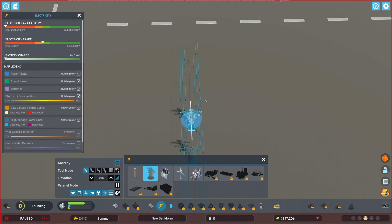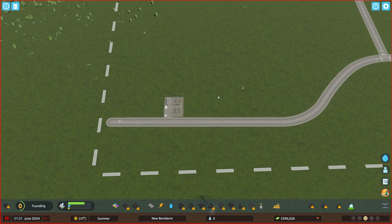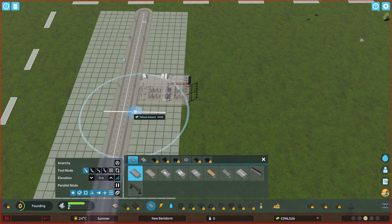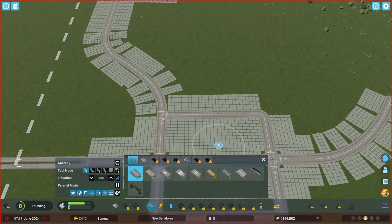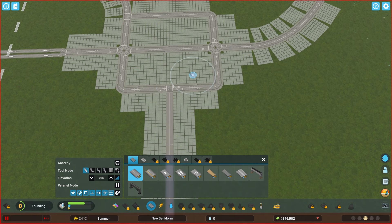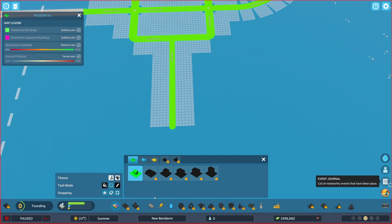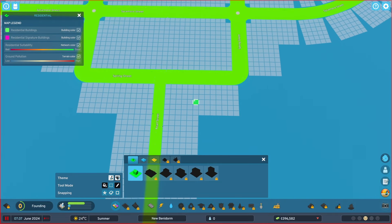Anarchy is fine with me for these kinds of things. There we go — we at least have the power station hooked up. Having a little section through here can become the industrial zone area, and then a little commercial zone on this side. I'm not going to try to just fill in full areas this time. I'm still figuring out the new mods so bear with me as I figure some stuff out.